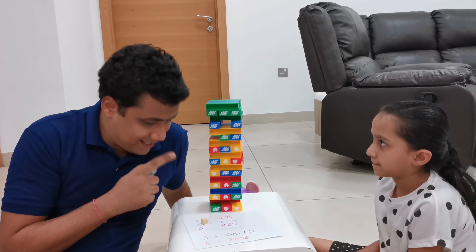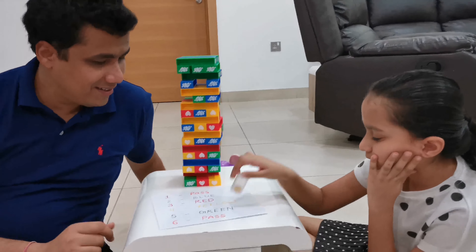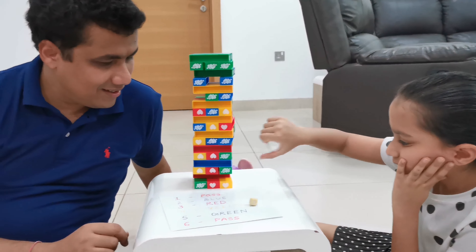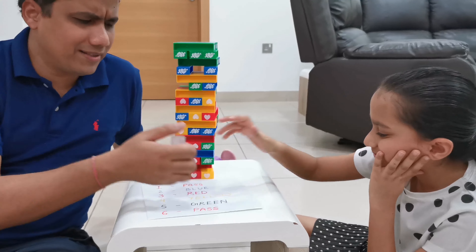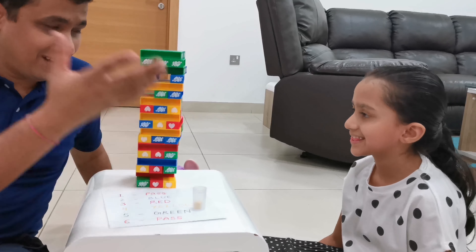Now my turn. Let's see what I get. Six — pass. Today indeed is my lucky day. Go, your turn. Six again! What is happening? Everybody is lucky today. One — another lucky one. Pass for me. Skip turn. Your turn.